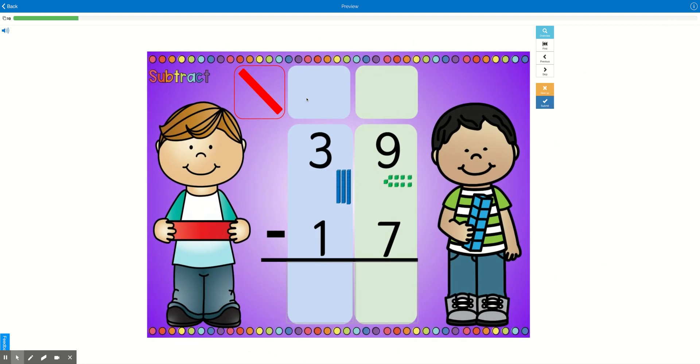Let's do another one together. Here we see the problem 39 minus 17. We're always going to start on the right. Is there more on the top or more on the floor? Well, nine is more than seven, so there's more on the top — no need to stop. I'm just going to go ahead and subtract. Nine minus seven is two. Now we go over to our tens place: three minus one is two. So 39 minus 17 equals 22.